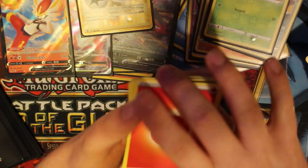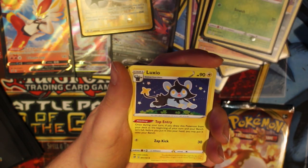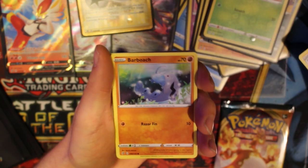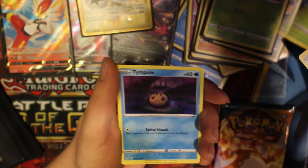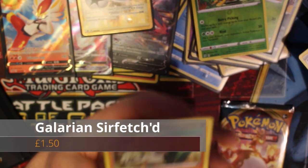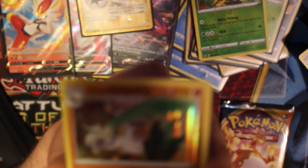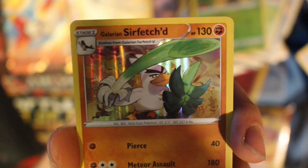It's four - fire energy, Alola again, Luxray, Drakloak, Barbaracle, pudgy cheeks, Applin. This is basically the same as the last pack we did. Shuffle again, Sir Fetched - oh my god - Galarian Sirfetch'd! Get in there! Look at that - I like that, that's cool. Back's looking pretty decent there.